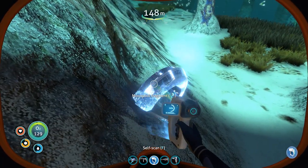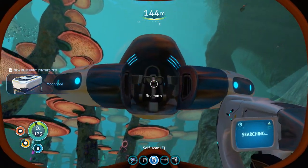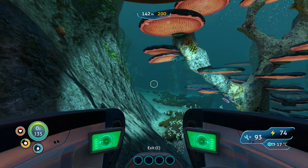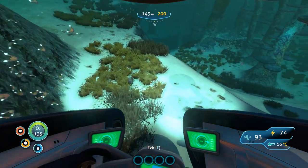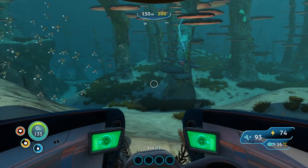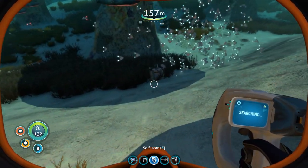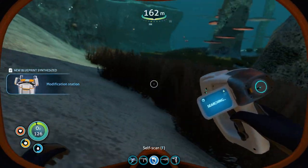Moonpool - no, great, that's awesome. New blueprint! Very nice, let's save again so I don't want to lose that. We can't be far off the cyclops bridge stuff. There's a modification station - right, I'm gonna turn the light off, I'm jumping out. Let's go and do this. Awesome.